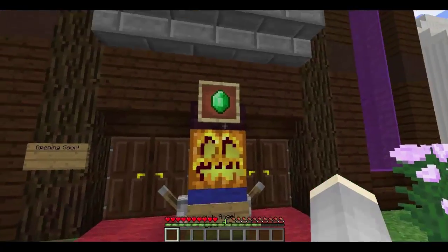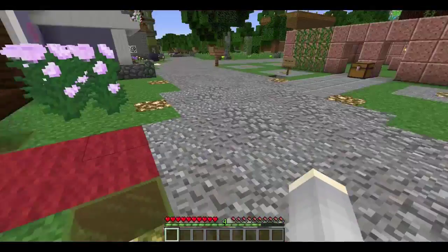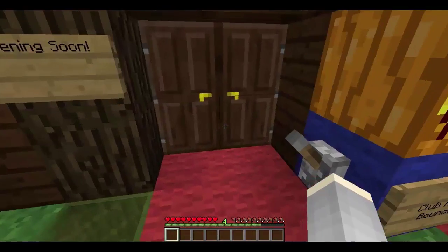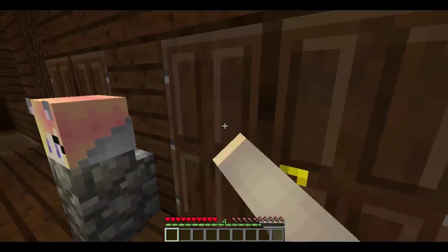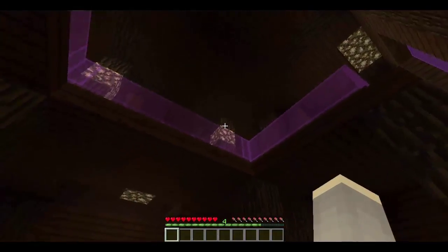My guard has been upgraded to a bouncer - no longer the guard pumpkin, he is now the bouncer pumpkin. There's a bit of glowstone here and there. This is what the inside looks like - you've got a little podium with me. This is my club, and I thought it was a nice touch.